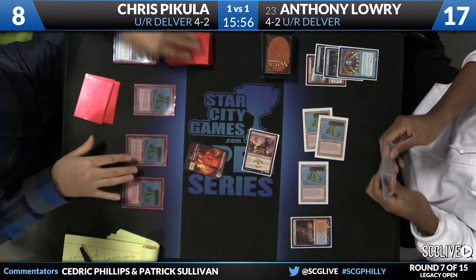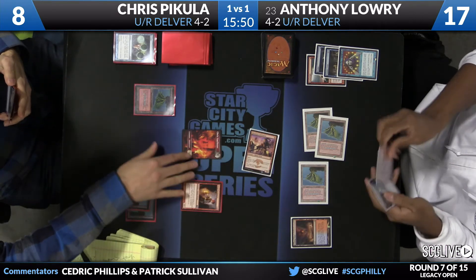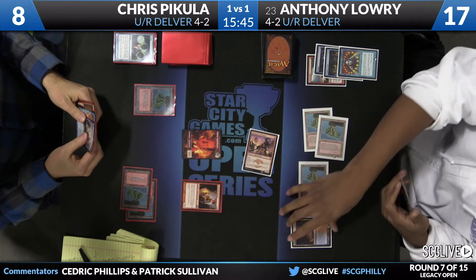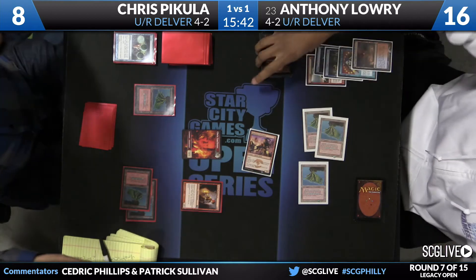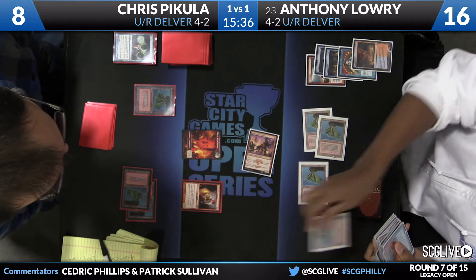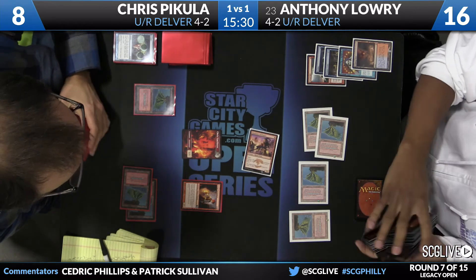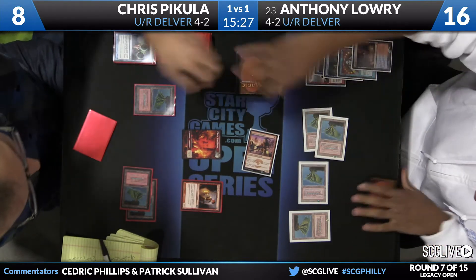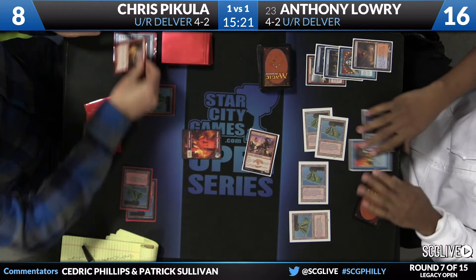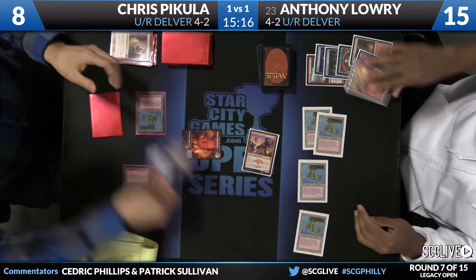Into the red zone, pass the turn back. Draw — it's time for Young Pyromancer. Lowry is going to sacrifice his turn. There's a Volcanic Island. Lowry is ready to charge up Treasure Cruise again — 4-1 if he draws it. He's going to Force of Will Young Pyromancer. I like the play there by Lowry, sacrificing the fetch land first in case Daze shows up. No reason to get too fancy.